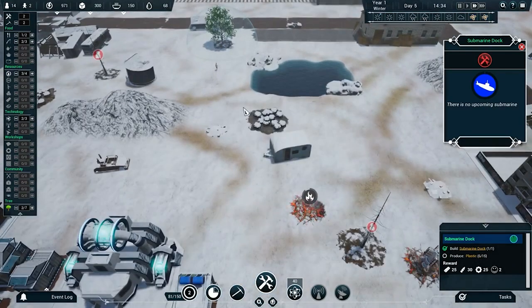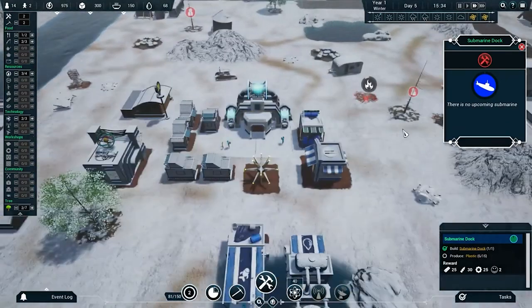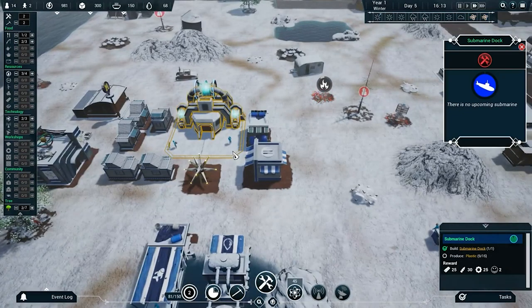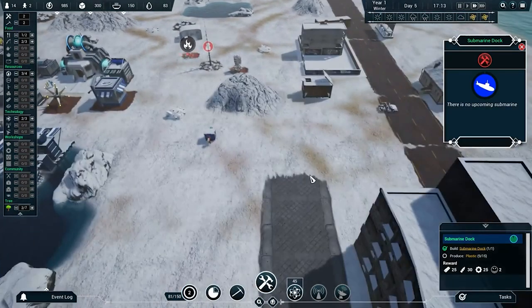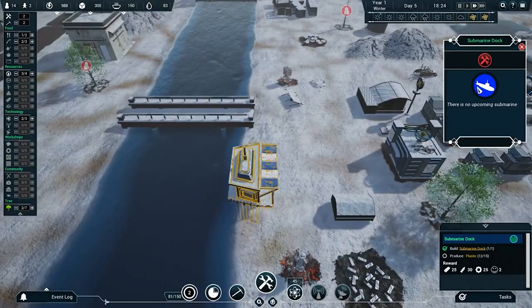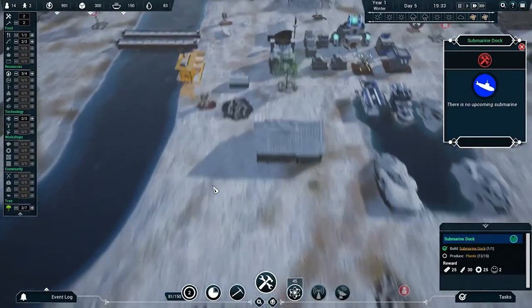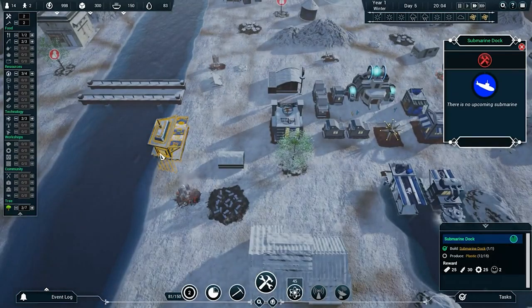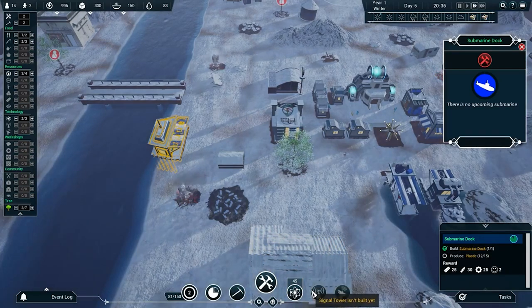That fumarole did go away — excellent. The other one is still smoldering but it'll go away. Free energy abounds — excellent. We just got our second vote of confidence — excellent. Now let's not dismantle that — that would be silly. Signal tower isn't built, radar isn't built. We might need the radar to send submarines out, but I know the signal tower is part of that. Let's finish the quest first and go from there.